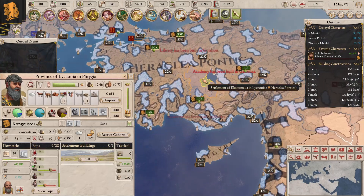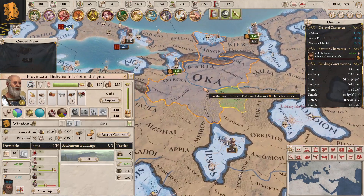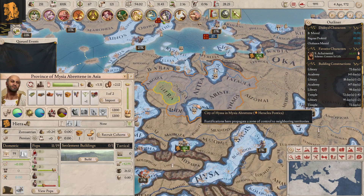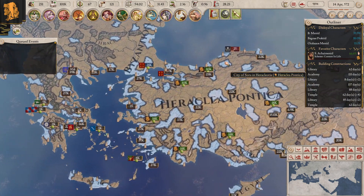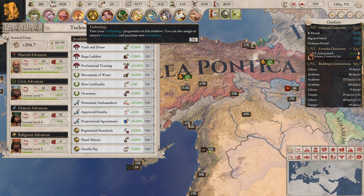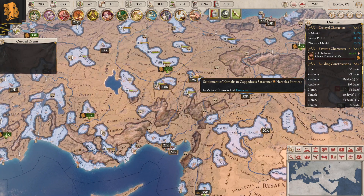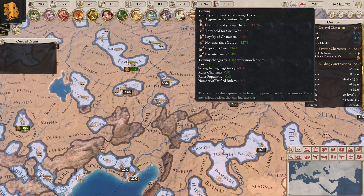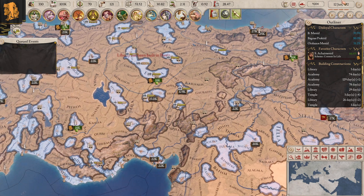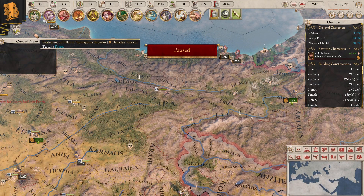I'm definitely going to be building more cities especially in this area here. I could fit another one in here, another one there - there's a fair few I can actually fit in. What are they at? Level 10 military tech? We're at level 7 but we are eating through the levels, which is really cool. I think all these areas are now pretty much done and now we can focus on this side. There are a few cities in the newly acquired lands where I should build some temples.